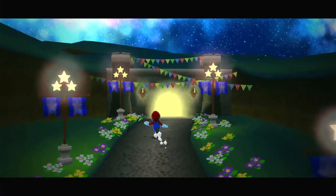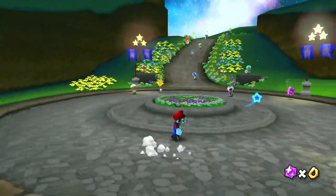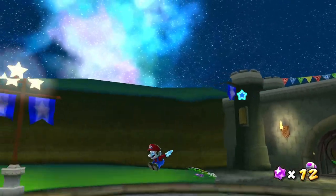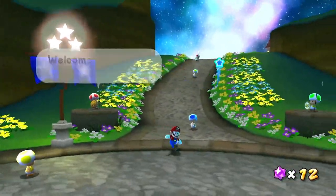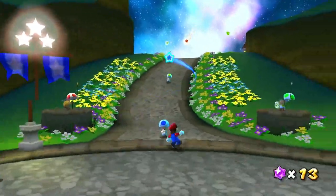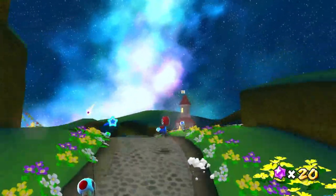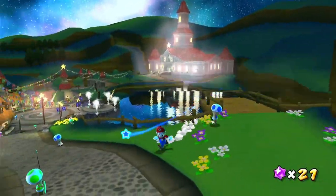Here we go with Super Mario Galaxy. As you can see, I am on the Switch version of the game, which is on Super Mario 3D All-Stars, and we're playing as Mario here for the intro — unfortunately — because we are going to play as Luigi for this playthrough. This intro stage is only playable with Mario. So what we're going to do — I'm going to get these star bits — that's what these are — and we've got toads here that say stuff.